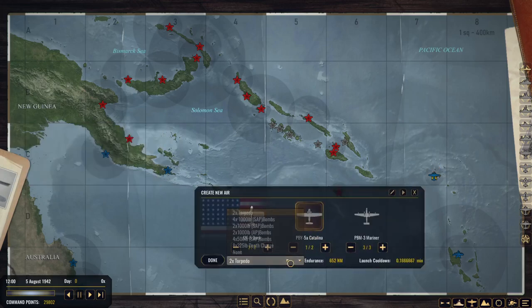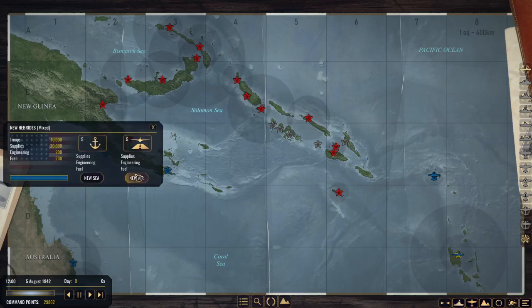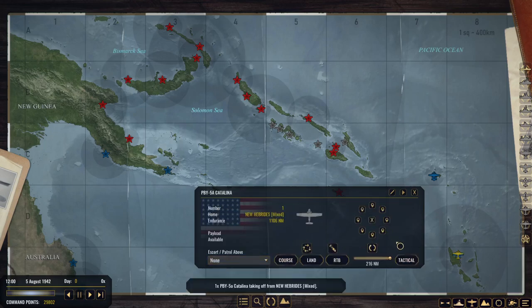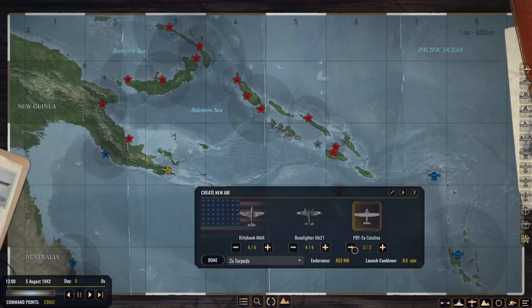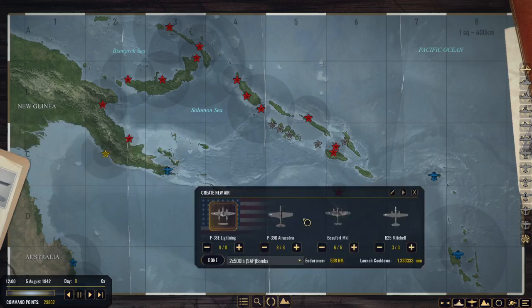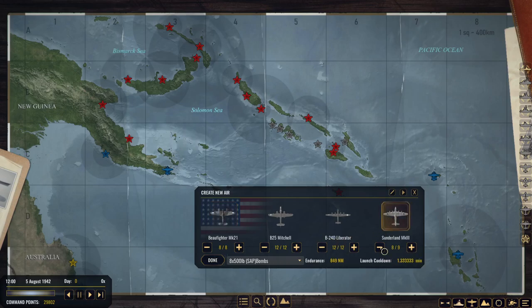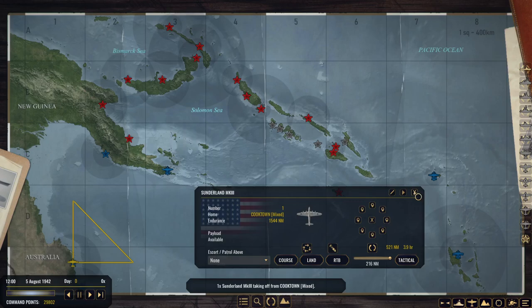Santa Cruz — I'm going to have your Catalinas do scouting missions. New Hebrides air unit, again a Catalina — just do some scouting. There's also a Sunderland; I do like Sunderland scouts. Scout for enemy subs out there.